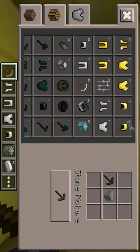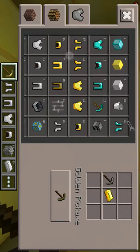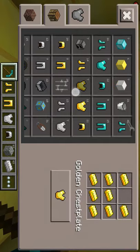For demonstration, we're going to use a pickaxe. I upgraded it to stone, I'm upgrading it to iron right now, then gold and diamond. You can also upgrade armor as you can see right now.